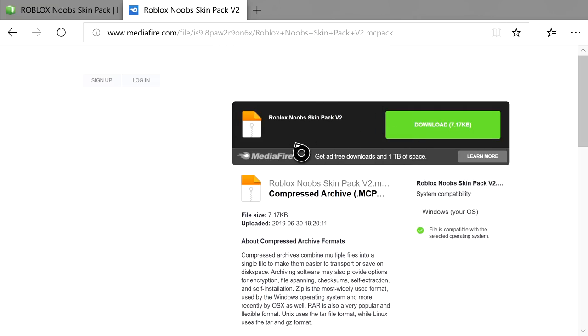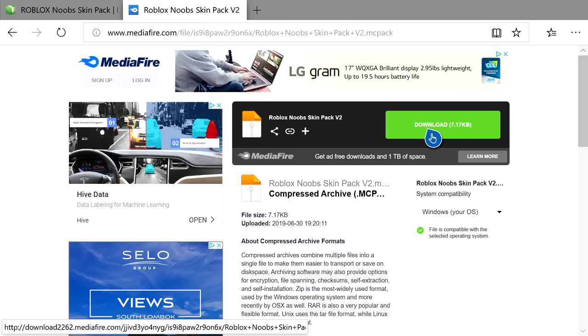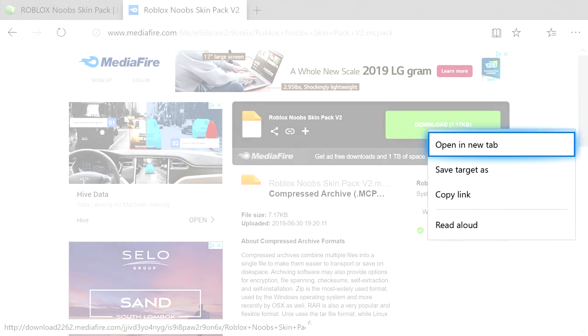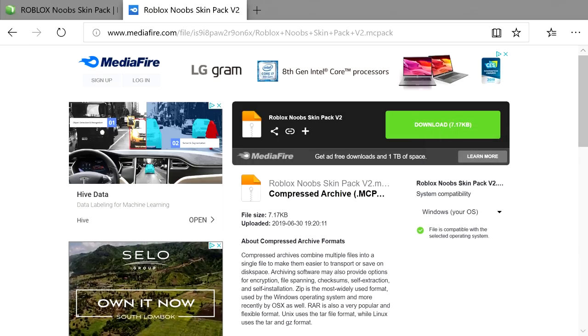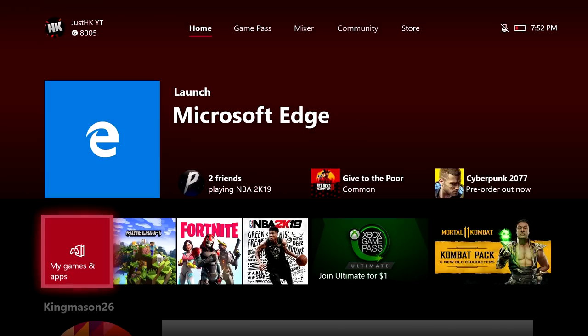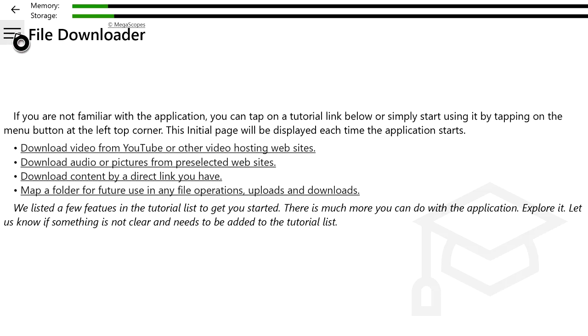Instead of pressing the MediaFire link directly, press the button with the three lines on the right side of the controller. That's going to bring up a page where you press Copy Link. Once you've copied the link, we're done with Microsoft Edge and we're going to hop over to the File Downloader app. Just wait for it to load up.